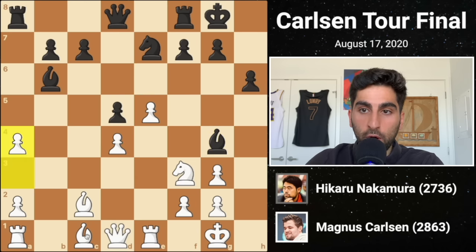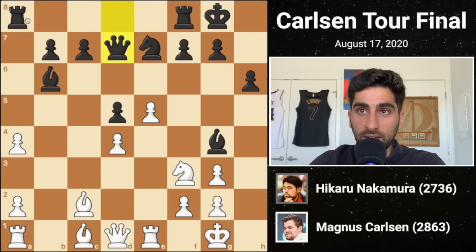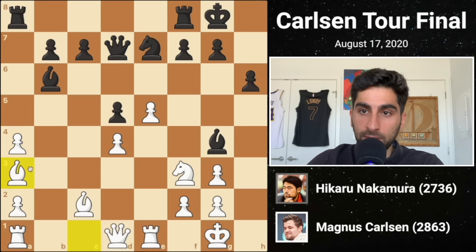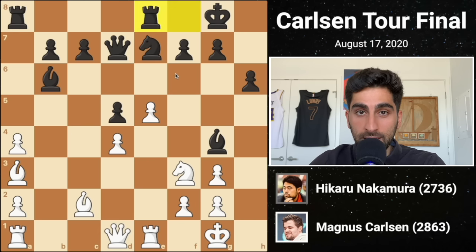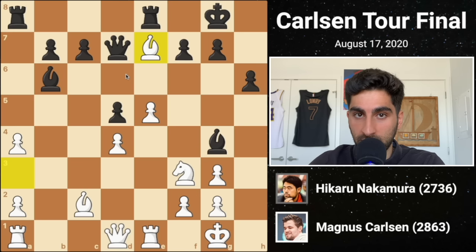Magnus then plays a4, opening up the square for his dark-squared bishop. Black plays queen d7, connecting the rooks, before white swoops his bishop to a3, pinning the knight to the rook. Black immediately gets out of the pin. Now that knight could be a pest and go after the d4 pawn, which is already difficult to defend. So white chops it off the board, reducing black's chances for counterplay.